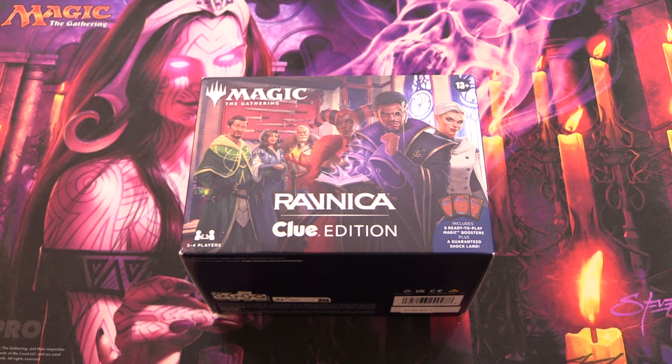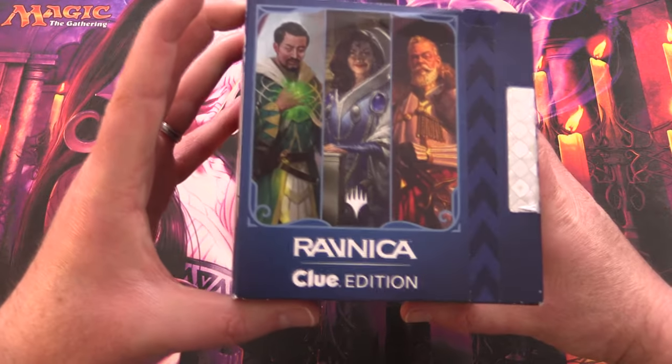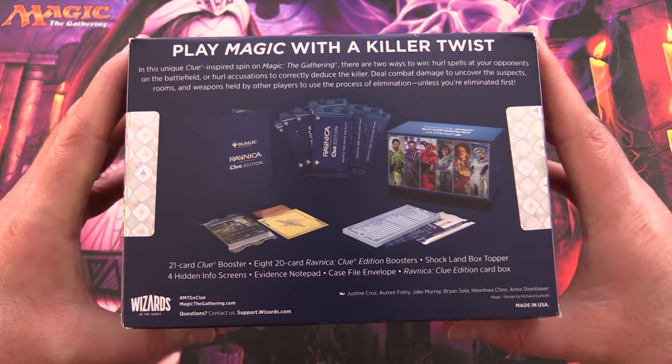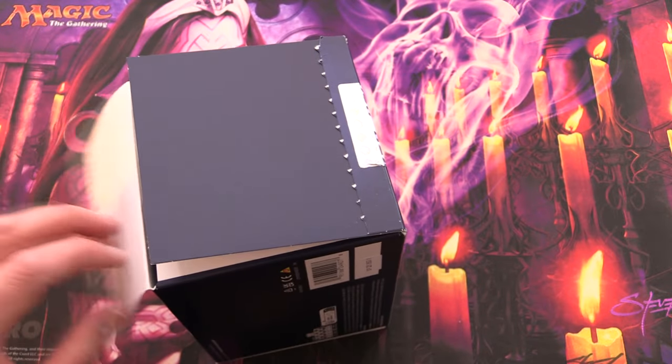Today on MTG Unpacked we're getting stuck into Ravnica Clue Edition. This is an awesome new thing, basically taking Clue or Cluedo and bringing it to Magic. Let's get into it and see what this is about.